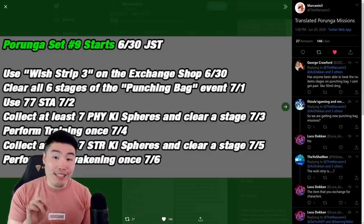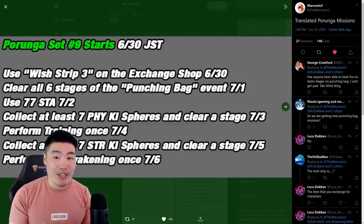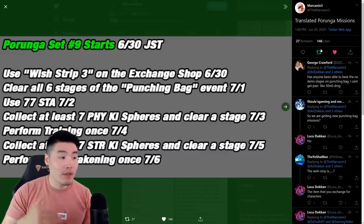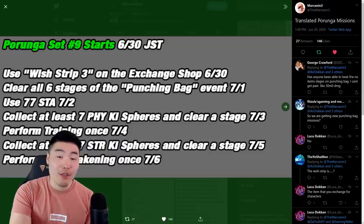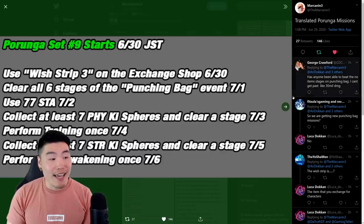And now for the seventh and final Dragon Ball for the first set on July 6th, you have to perform a Z Awakening once. Just perform one step of any unit's extreme Z Awakening and you can get that final Dragon Ball, summon Purunga for the first time during the campaign, make your wishes, and move on to the second set.